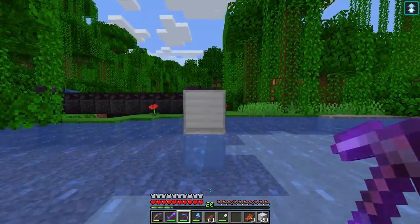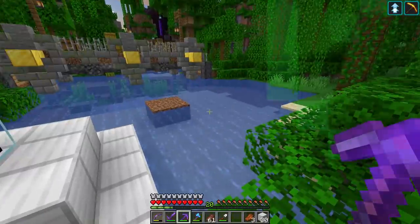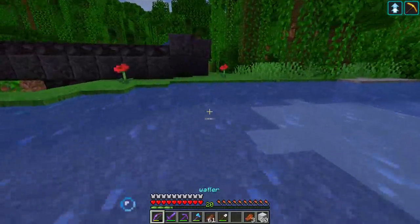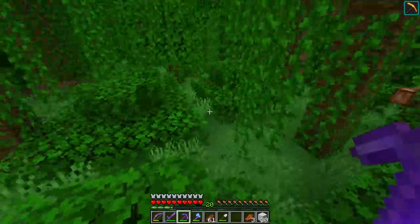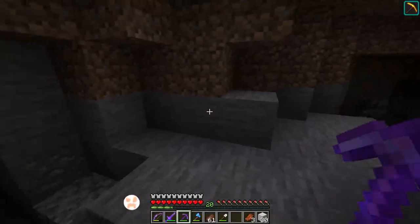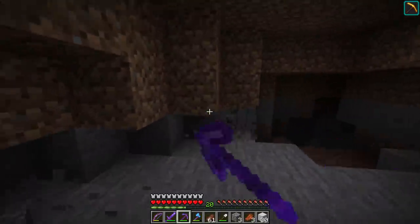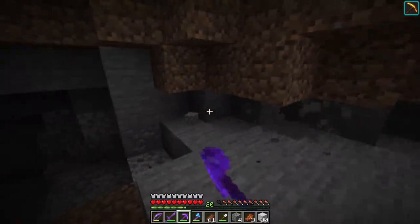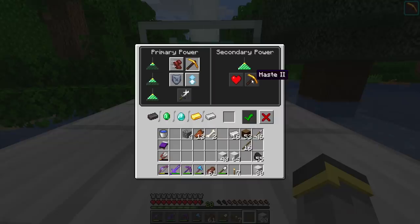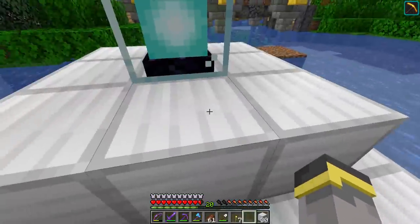That second tier is what gets us to instamining — mining a block instantly. To demonstrate, let's switch to Haste. With Haste 1 it's pretty quick but not quite instant. To instant mine stone we need a Haste 2 beacon, which requires a level four beacon. If I can instant mine stone, I can create a custom cave underneath the iron farm, which is the big setup for next episode.